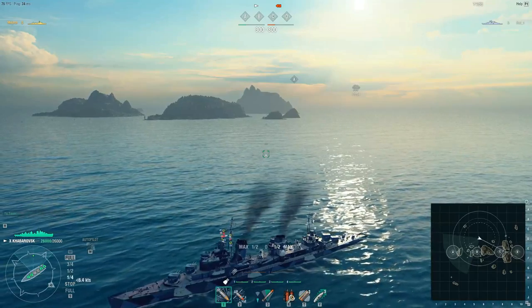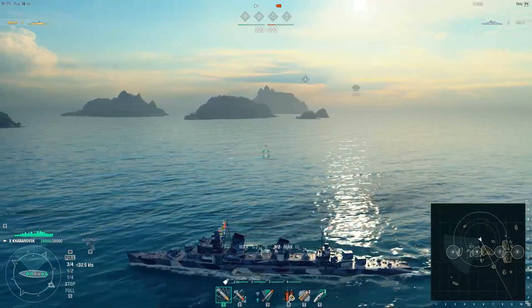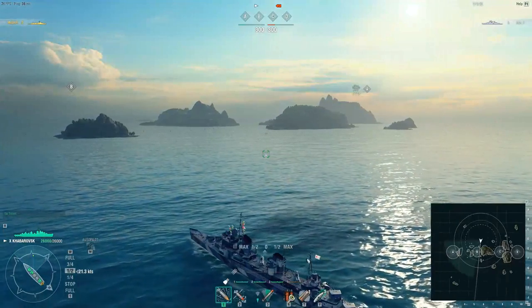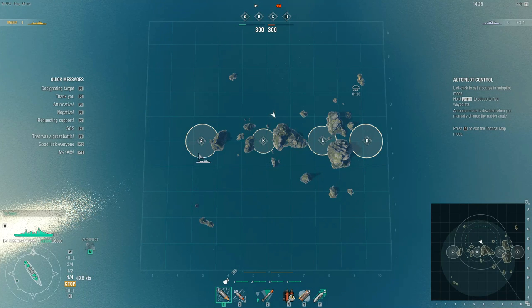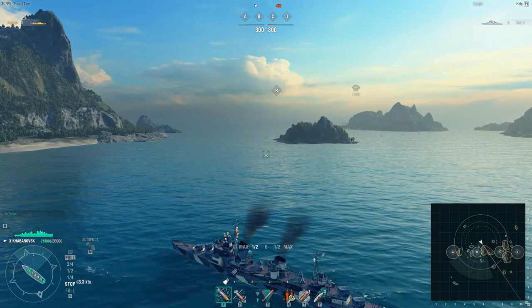Coming from the north side, there are a few places I like to go if we have a favorable advantage. If we have the better destroyers, a radar ship, or good cruisers, I always like to push A and get a good flank. If we don't have destroyer contention — say it's five-on-five destroyers and we're running double battleships — I'm not pushing near A; I'm rolling towards B cap, getting as many shots as I can. I don't even know how many cruisers I've killed in those squares at the start of the map — absolutely devastating broadside cruisers with first shots.